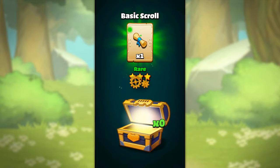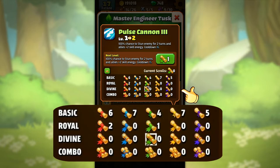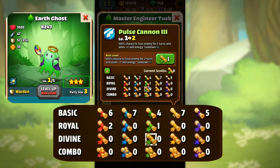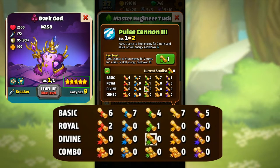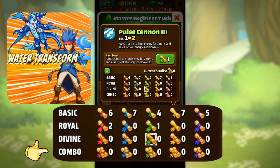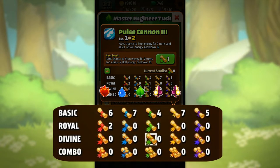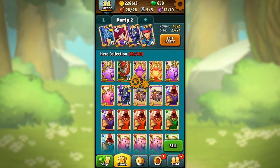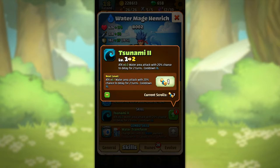So you got a skill scroll — how very fortunate of you, congratulations! There are scrolls that can be different colors and different rarity levels. There is the Basic for 3-star heroes, the Royal for 4-star heroes, and the Divine for 5-star heroes. There is also a combo scroll to raise the combo skill level. But rarity itself won't help you if the colors don't match. Select your hero from your hero collection and tap on the skills tab. Here you can see if you have the right scroll to level up the skill. This will increase the damage caused by the skill and also reduce its cooldown period — the time it takes for the skill to recharge.